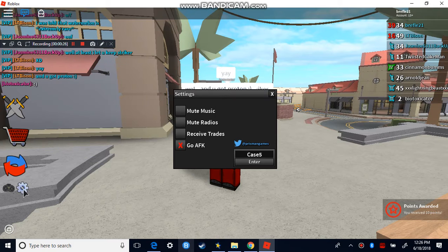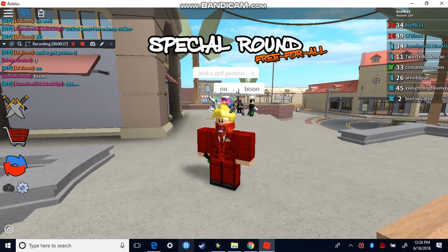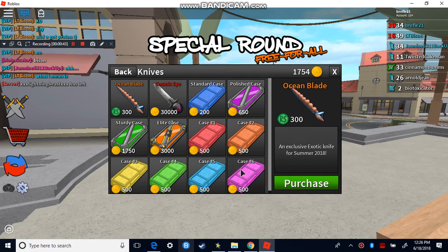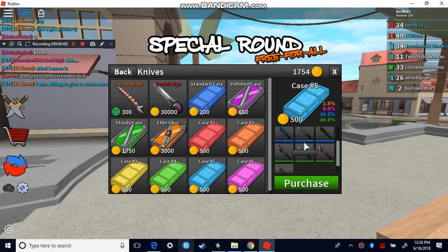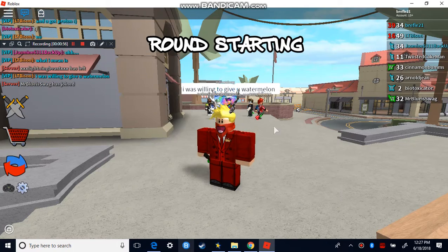So what you want to do is go to settings and then put in 'case five' like shown right here. You want to click enter — it shows 'already redeemed' because I already got a knife. It gives you a case five knife, so if you go here, case five gives you any knife — I got Emerald Glow.